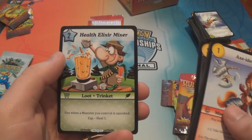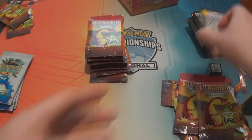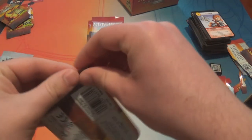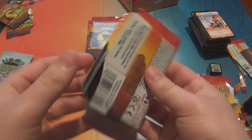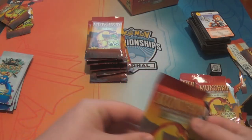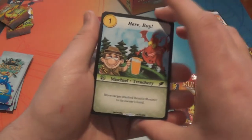Surreptitious Scythe. And Health Elixir Mixer. I'm still not a fan of the fact that they call it cheating — it just feels weird for a game to call a mechanic 'cheating' when that means something in terms of gameplay.